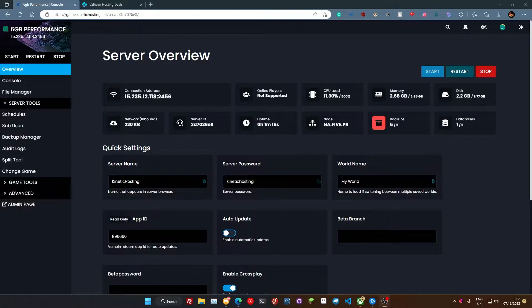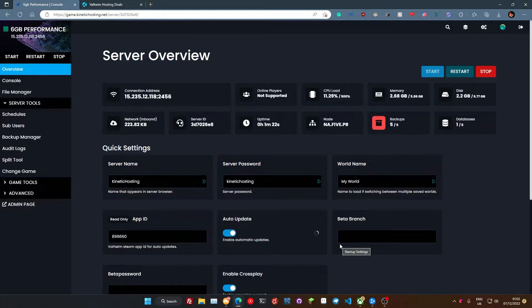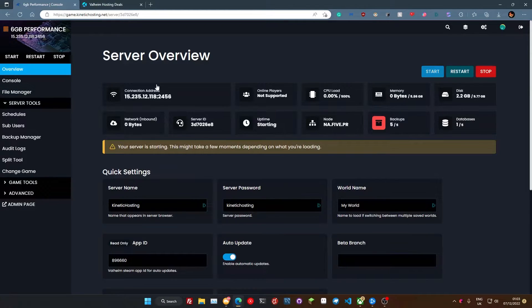At Kinetic Hosting we've made it nice and simple for you to update your server. All you do is go to your overview page at the top and just make sure this is toggled across. That will set auto updates to work on your server, and then we just need to press the restart button at the top — and that's it, you're done.